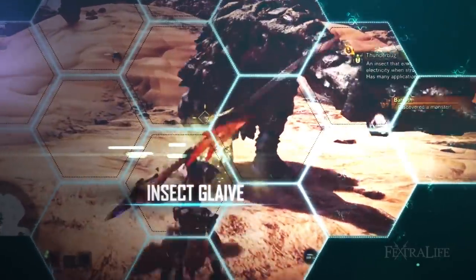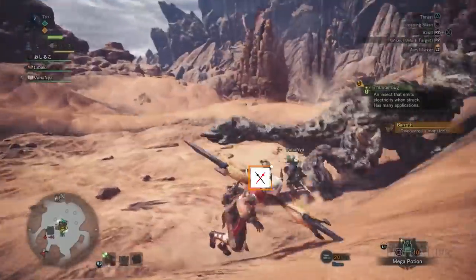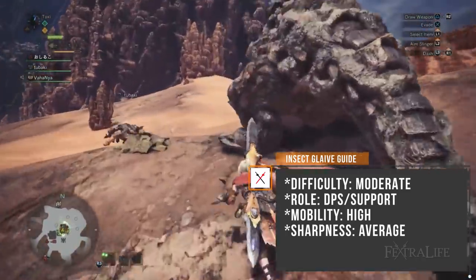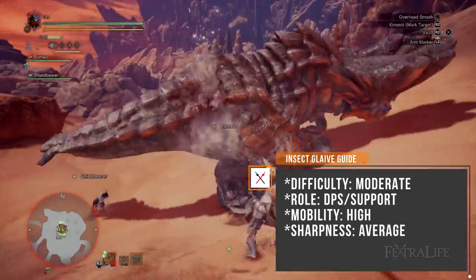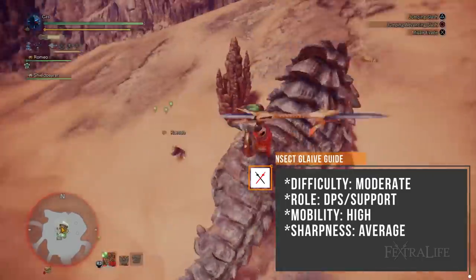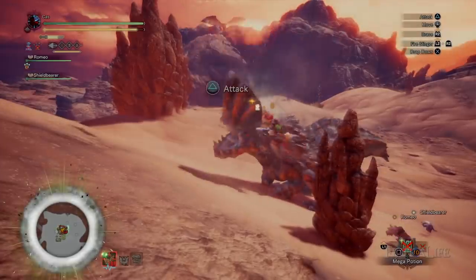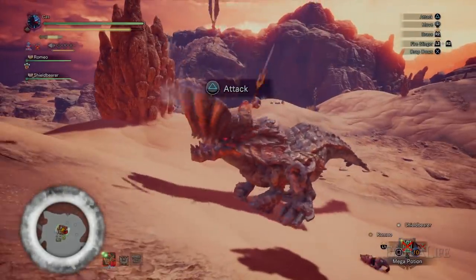The Insect Glaive is a unique weapon in Monster Hunter World in that it allows the player to vault instantly up into the air, allowing for a variety of aerial attacks as well as opportunity after opportunity to mount the monster they are facing. Because of this, Glaive Hunters will spend a good amount of time airborne or on the back when they are hunting, trying to hit it enough times to take it down for some easy team damage.